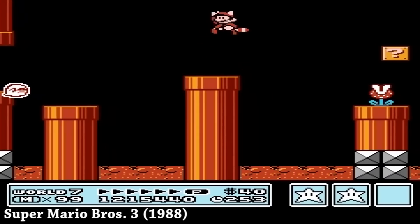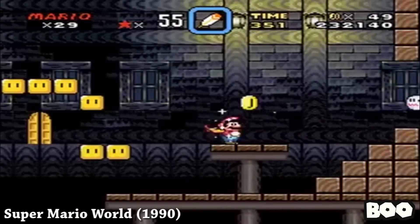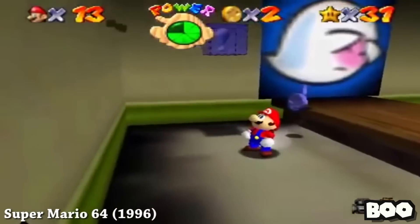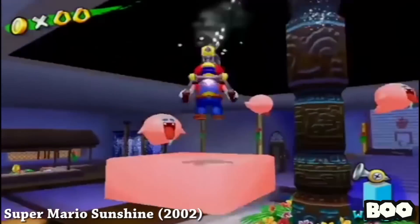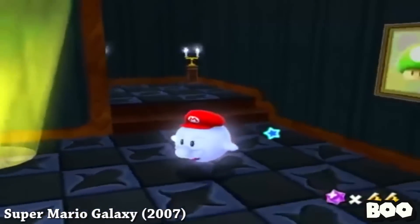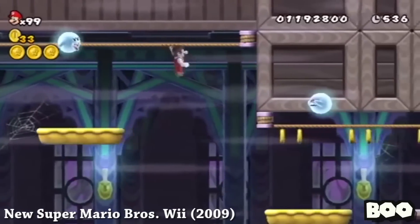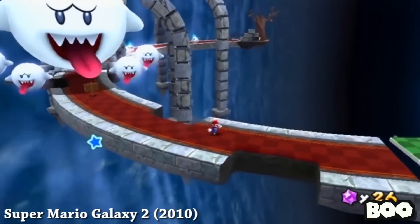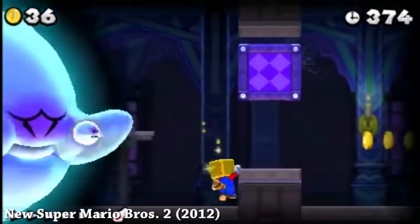Coming into Super Mario Bros. 3, we have the Boo. This is a weird debate because Mario Galaxy already technically had this with the Boo Mushroom power-up, which allowed Mario to turn into a Boo — he had the hat, the mustache, and everything. So it was kind of weird that this wasn't transferred straight over to Super Mario Odyssey. This would work the same way: you'd capture a Boo, go invisible, float, stuff like that. Not a big one, but it was weird that it didn't show up in Super Mario Odyssey.